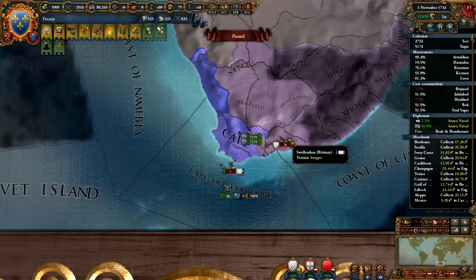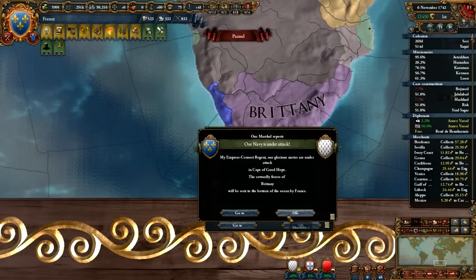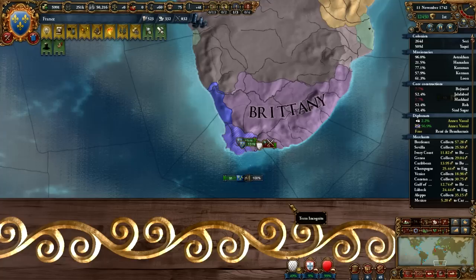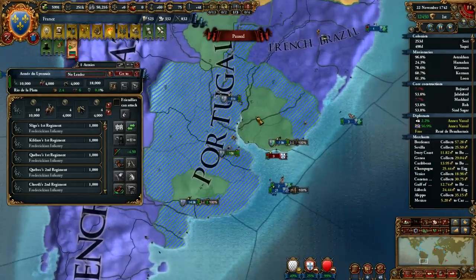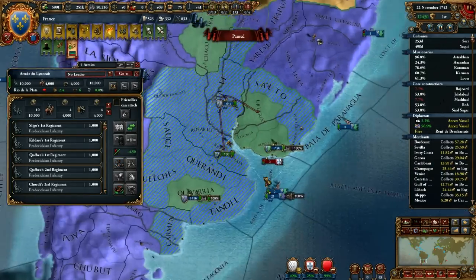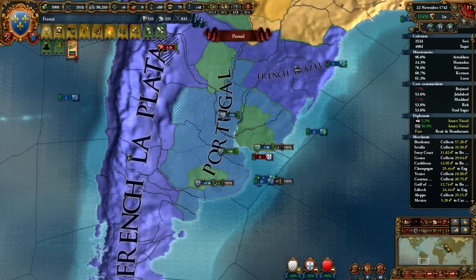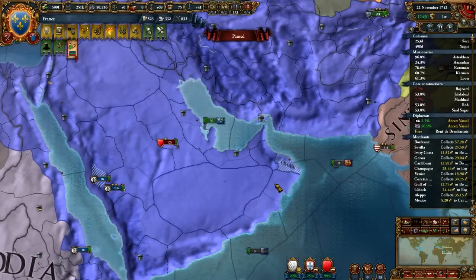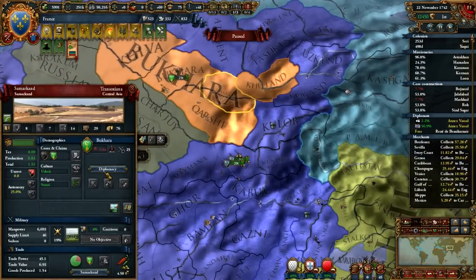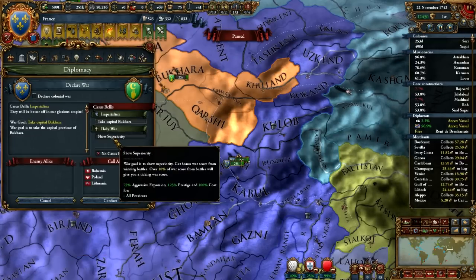You can make your client states go way over 100% overextension, and as long as you don't mind killing rebels in their territory every now and then, there's no limit to how much land you can feed them. As vassals increase in size, their liberty desire is also going to increase, but they have a minus 50% modifier — so you can feed hundreds of percent of overextension to a single client state, make it core all the land using its own administrative points, and it still won't have high enough liberty desire to break free. The AI doesn't even use client states, so the mechanic isn't even remotely fair.